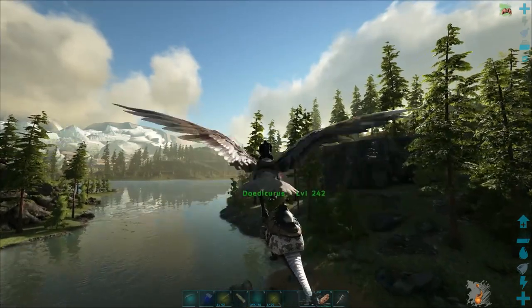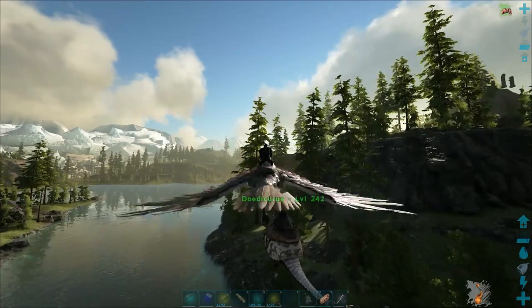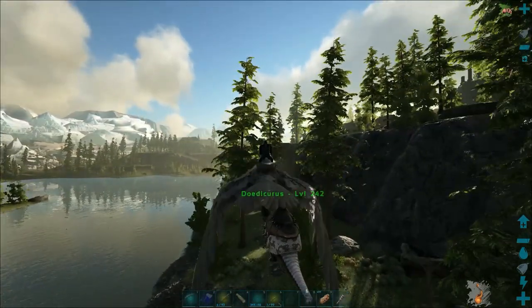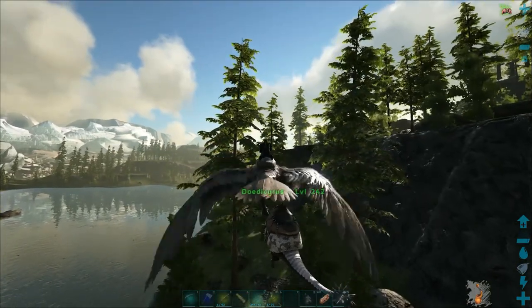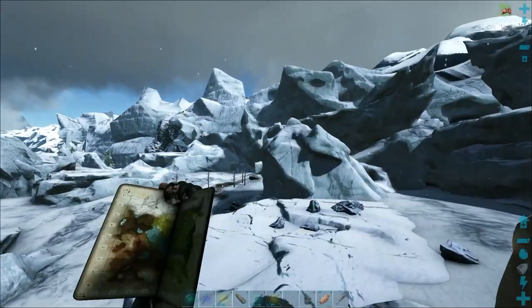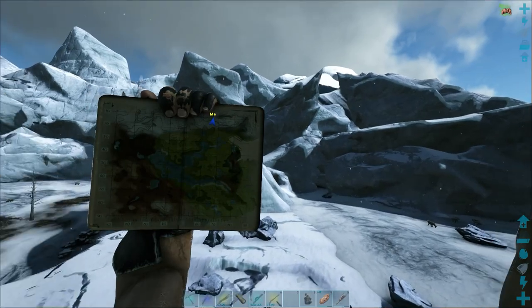We're going to try to find a suitable area - somewhat flat to make it easier, and clear of the redwood trees up there. I don't want to build around those because I want to be able to cut everything down and have a nice flat open area for the turrets. That's the plan for today and we'll see in a minute when we get up to the snow area.